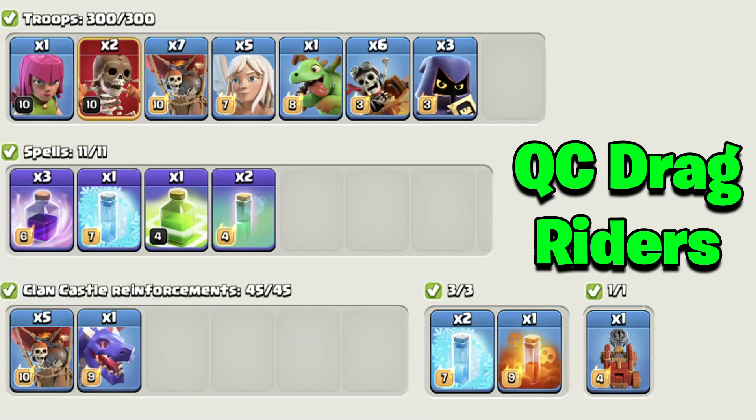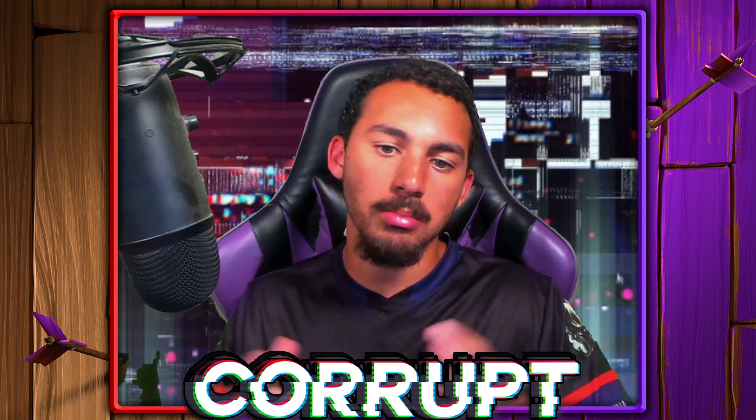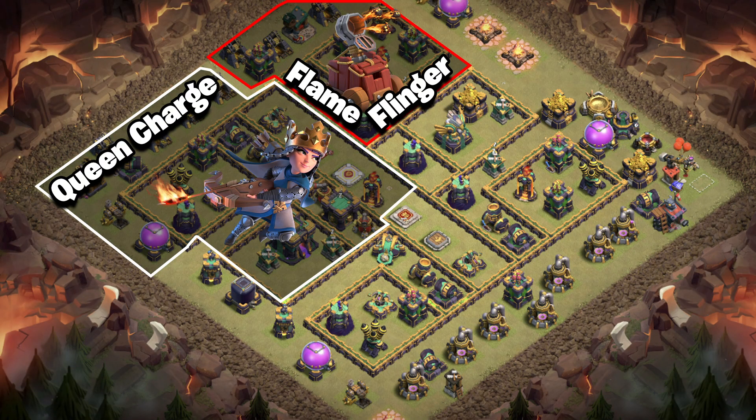Let's start with our first army, which is the Queen Charge Dragon Riders. If you don't want to use Lava Loon and you have Dragon Riders maxed out, you might as well use the Queen Charge Dragon Riders. This strategy works pretty well on a wide variety of different kinds of bases, so you'll mainly want to make sure that you are looking at using this in different parts — first, starting with the Queen Charge and the Flame Flinger.